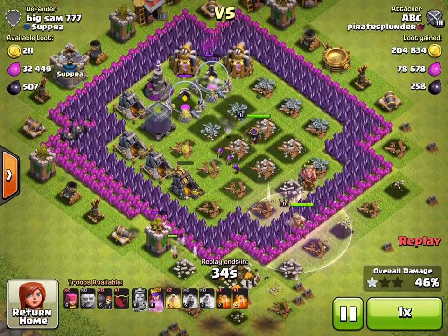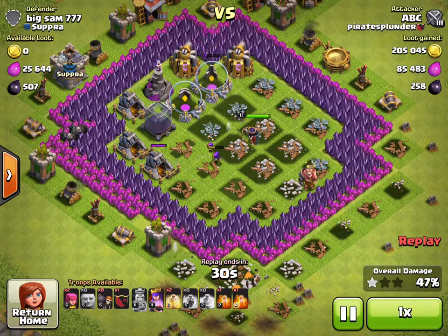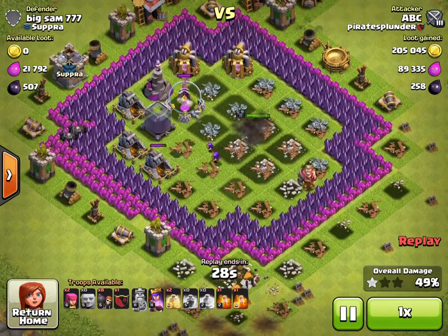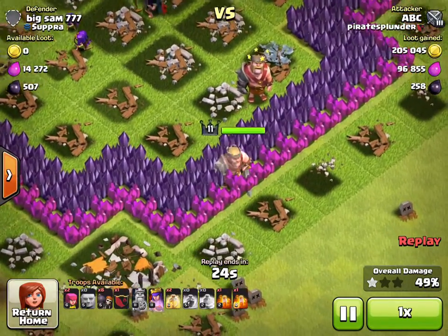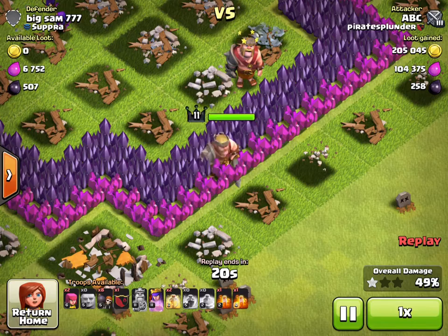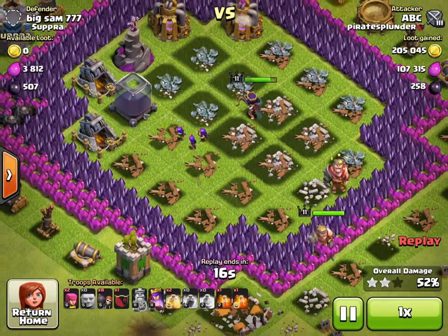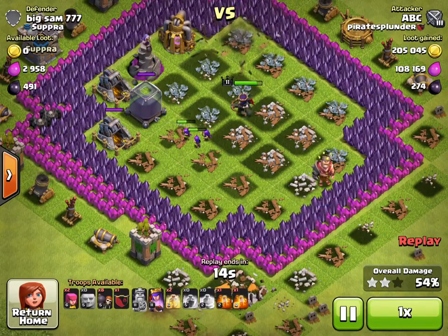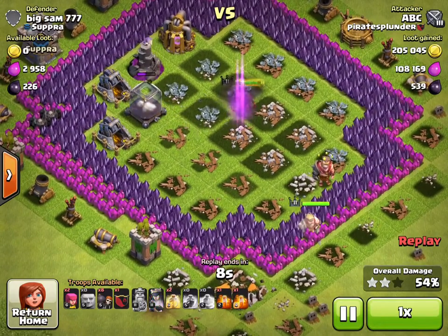Thankfully my queen was able to take out the inside of the base and get all the loot I was looking for, and even get me to 50 percent. I don't know why that happened — it was really weird. He jumped between two sets of walls and just stayed there. There goes my queen finishing up, and like I said, I get over 50 percent and I get all the loot.